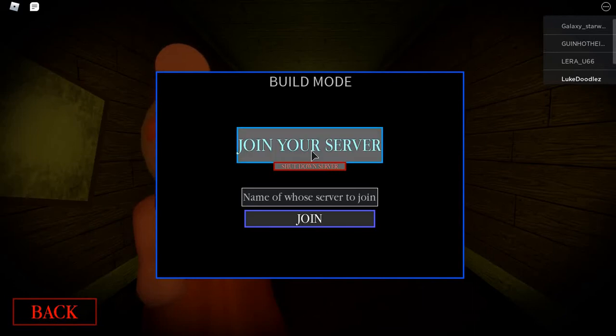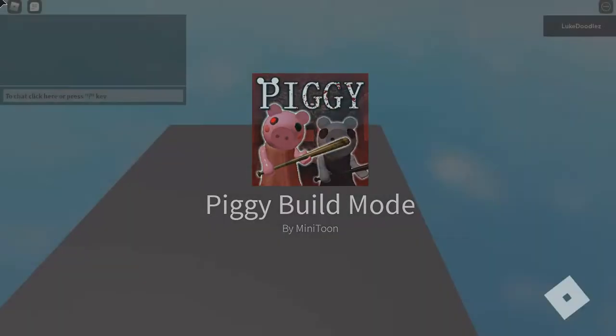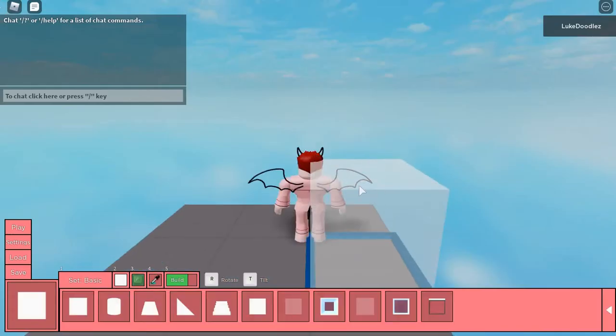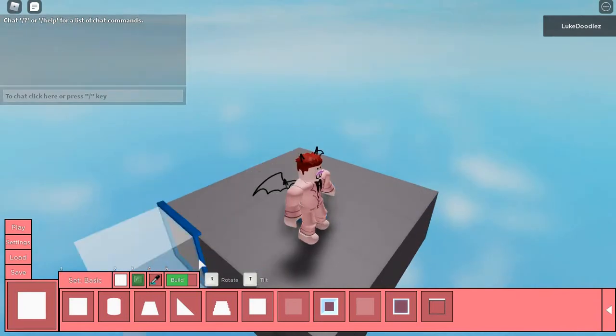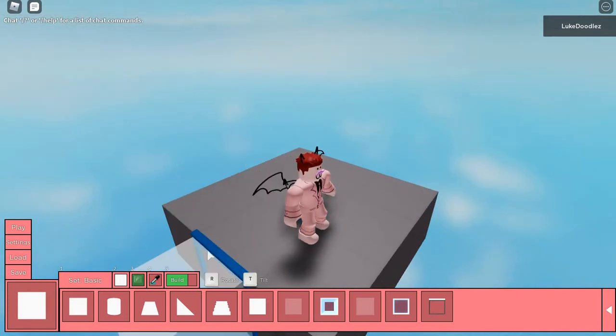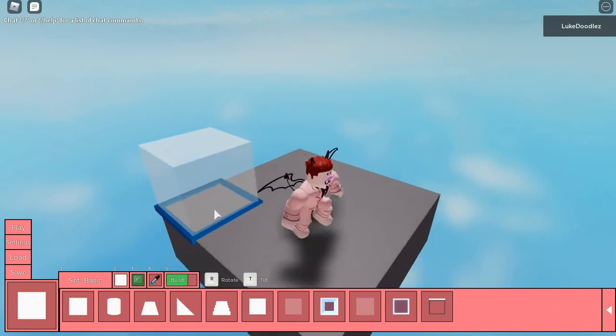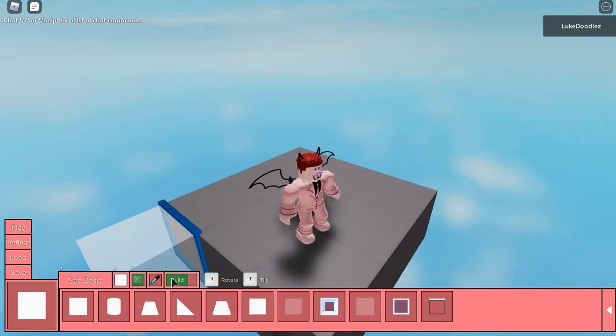I'm going to join my own server. Of course there was an error — it can take a while depending on how big your philosophy is. We're loading into Piggy build mode. This looks very weird indeed — it's a flat thing by the looks of things, I guess.